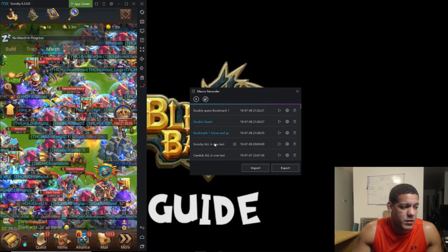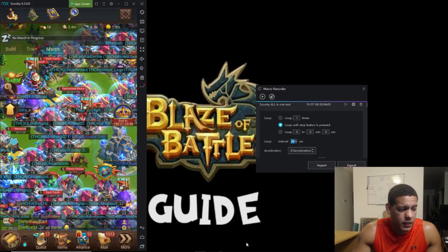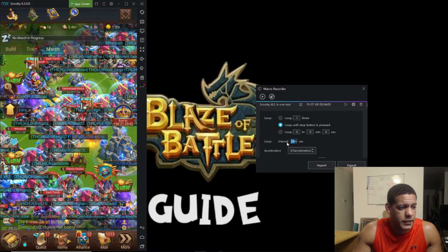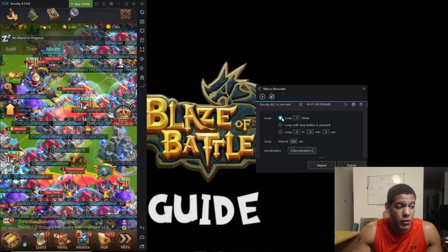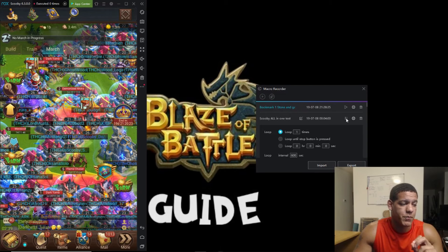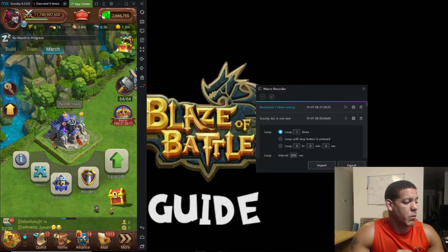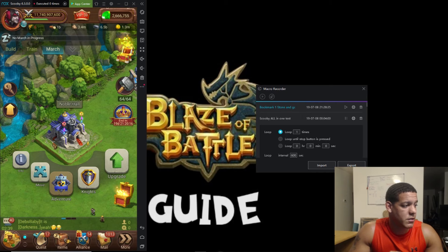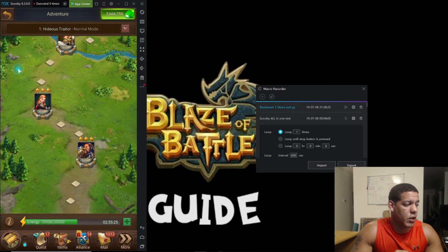I've already made a profile of this so I'm going to play it and while it's playing we'll go over what it's doing. This is called 'all-in-one test.' It runs once every hour at 0.5 speed. So here it is — my favorite all-in-one script so far. We're going to our city, clicking the knights, and going to adventure. Now we're clicking normal chapter one and scrolling all the way down.